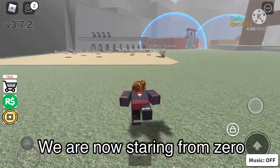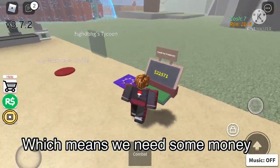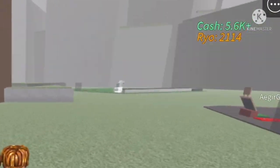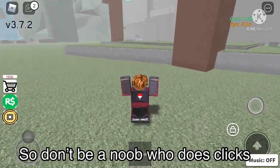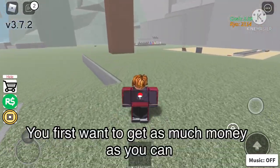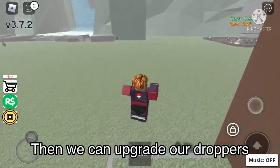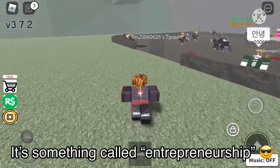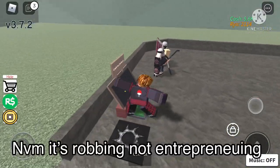First we're going to start from zero, which means we need some money. We're going to do clicks — steal people's money. See how we got 5k in only three seconds? First we're going to see how much money all these tycoons have, then we're going to upgrade stuff. It's called entrepreneuring — basically robbing, so let's just steal everyone's money.